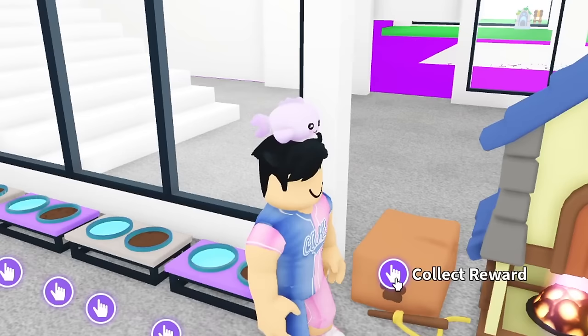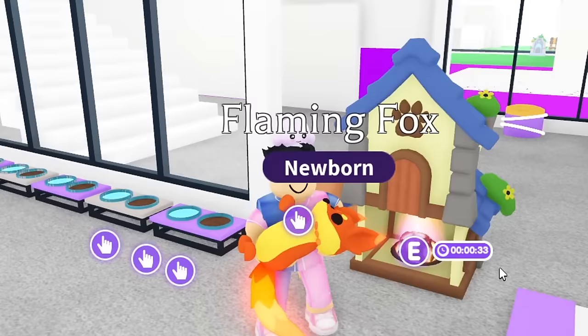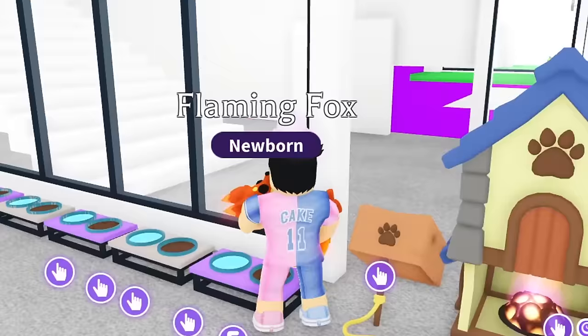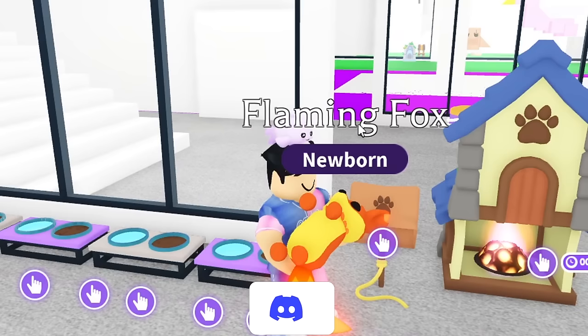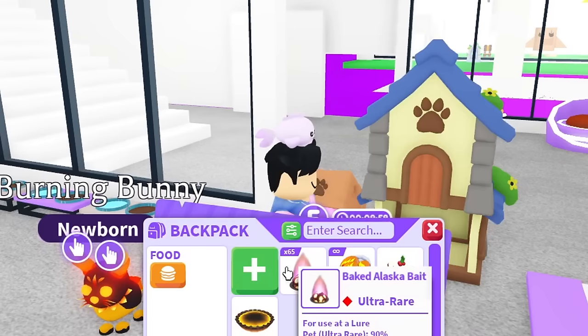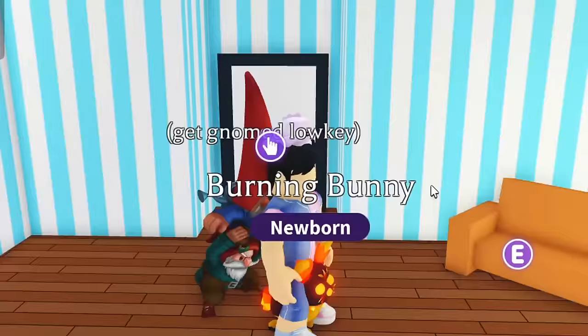I hit accept and the first bait gave me the flaming fox — a pretty good pet! Thirty seconds later the second one was ready and I got the burning bunny. I quickly placed two more baits. So far I have one burning bunny and one flaming fox — 15 of each still to go.